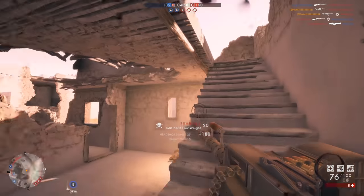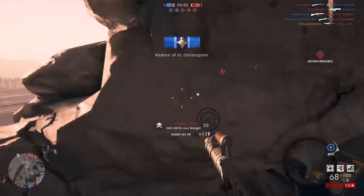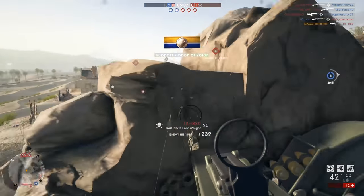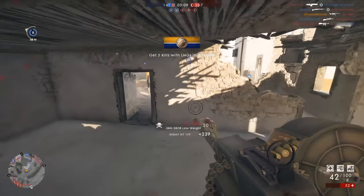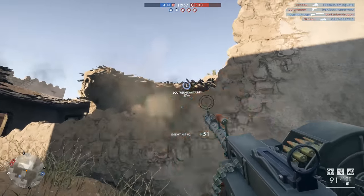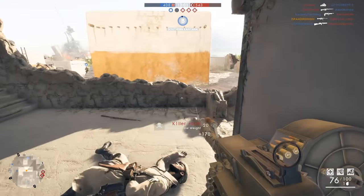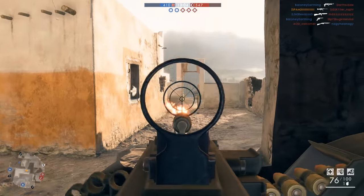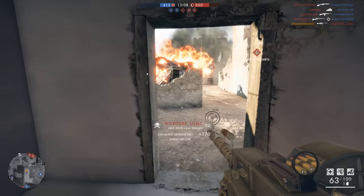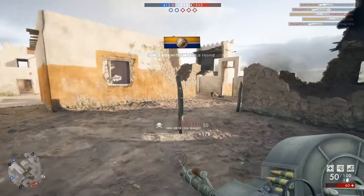Good maps to use this gun on would be close to medium range infantry combat maps — Suez, Amiens, Argon Forest. Any map with good close and medium range combat where you can control the angles is going to give you the advantage. You'll also want a map that gives you enough cover to get that lengthy reload off — find yourself a dark corner to hide in while reloading and then re-engage your enemies.